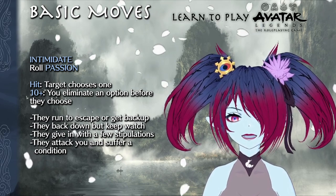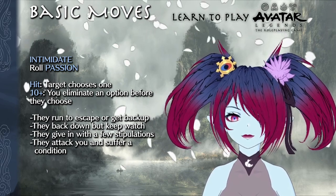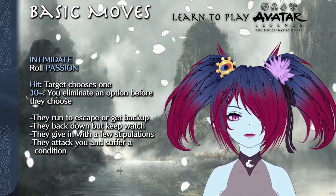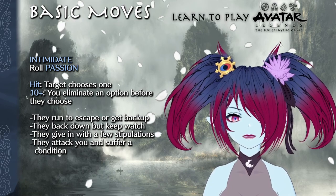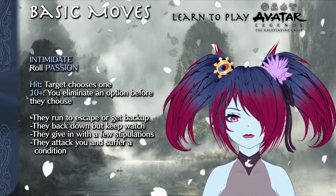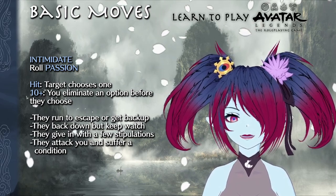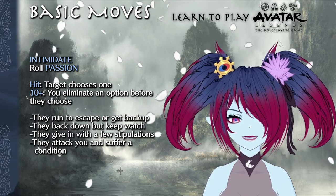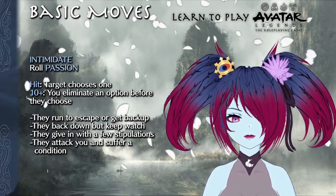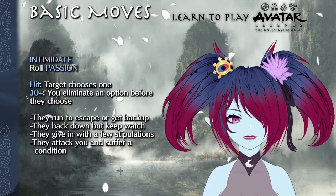The Intimidate move is specifically directed at an NPC, and you roll with passion. On a hit, they choose one of the following, and on a ten plus you can eliminate one from the list before they choose: they run to escape or get backup, they back down but keep watch, they give in with a few stipulations, or they attack you off balance and mark a condition. This must target an NPC — PCs must resolve disputes in roleplay or by calling them out, which will be covered in the balance section.